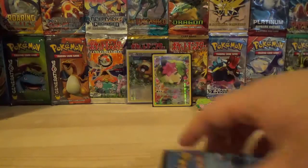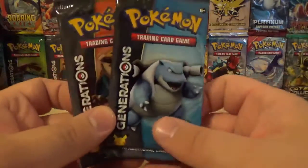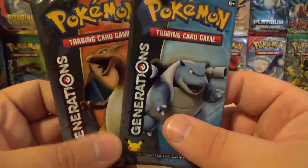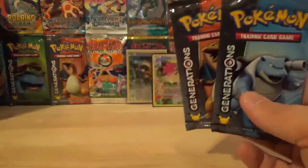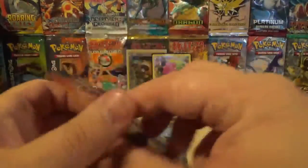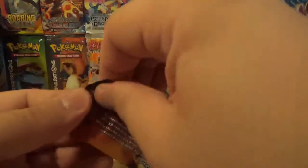Let's get the garbage out of here. And of course, what you guys all came to see — hopefully — are the two packs of Generations: one Charizard, one Blastoise. And just in case anyone's curious, yes, I did get a second one because it goes with all the other ones that I have sealed. So without further ado, let's pop it open and see what we get. Hopefully we get some good pulls.